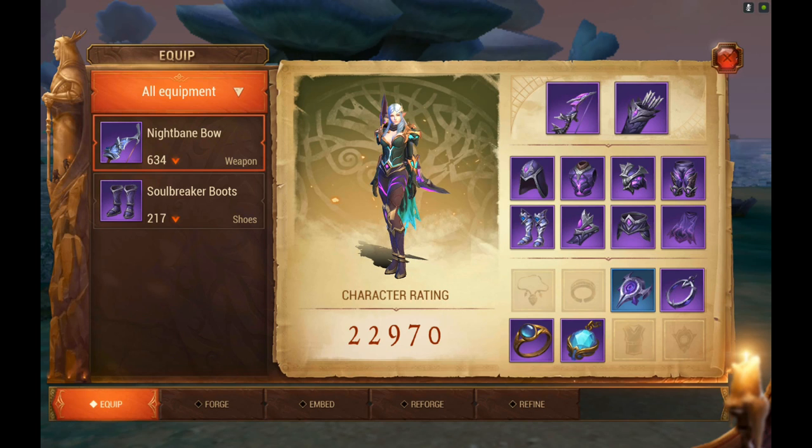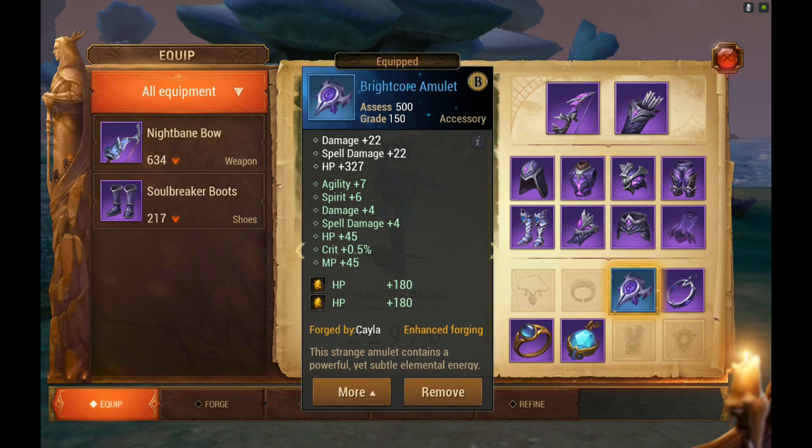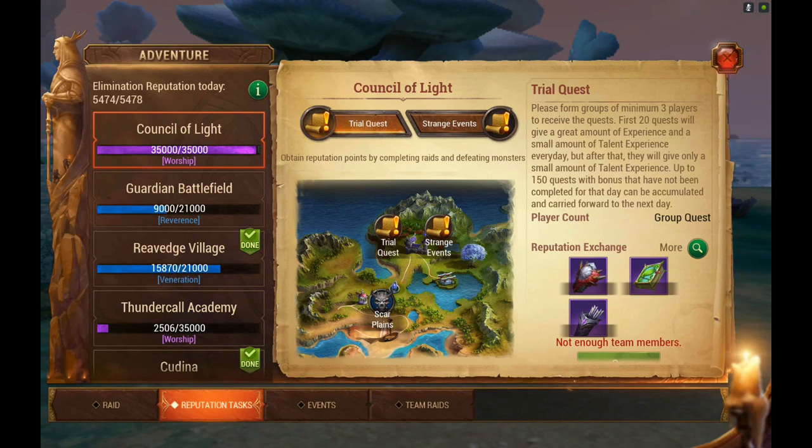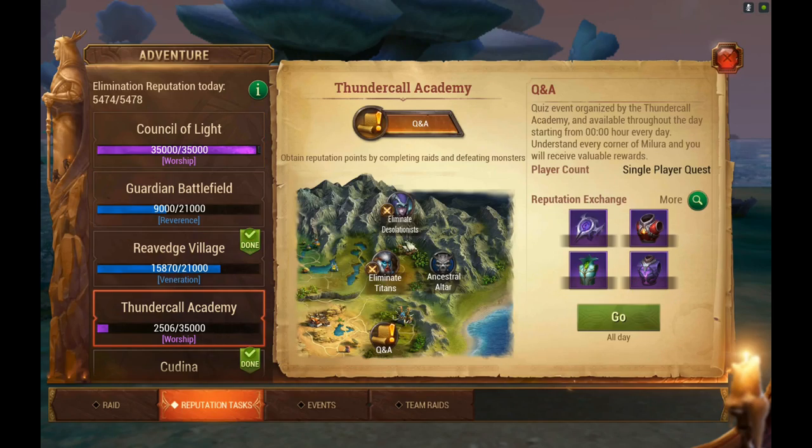Now let's go over your jewelry — specifically your accessory and your earrings. You want to be doing your reputation to get it up to where you can buy these items. Under Thundercall and Kadena you can see where these items are available to buy. I'm going to show you how to get your reputation up and how to buy them.